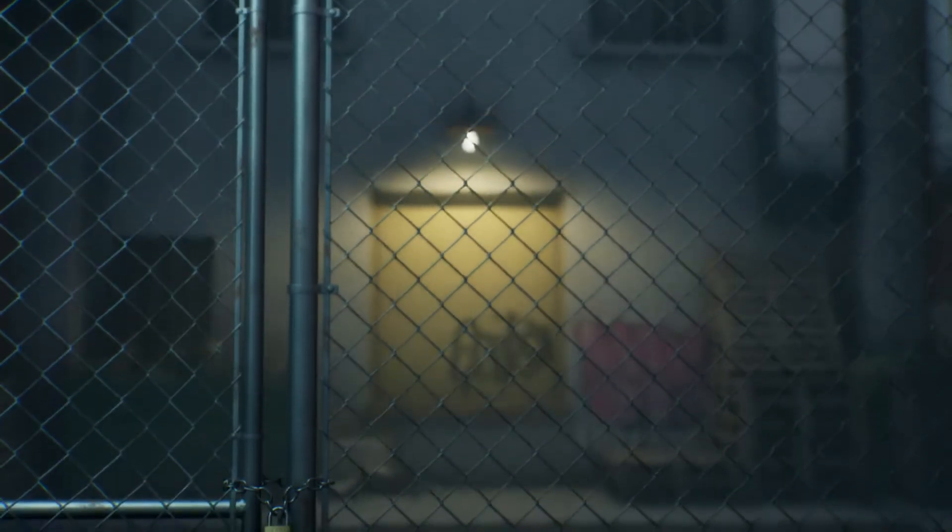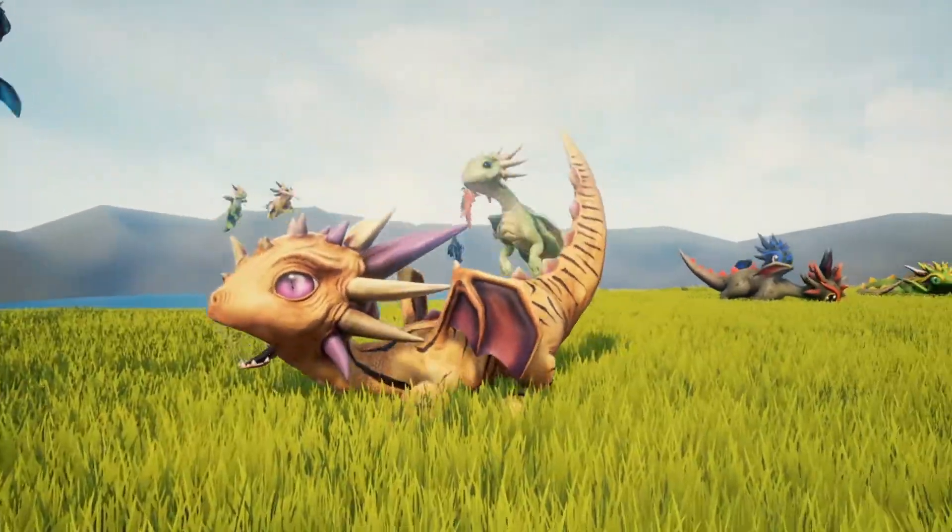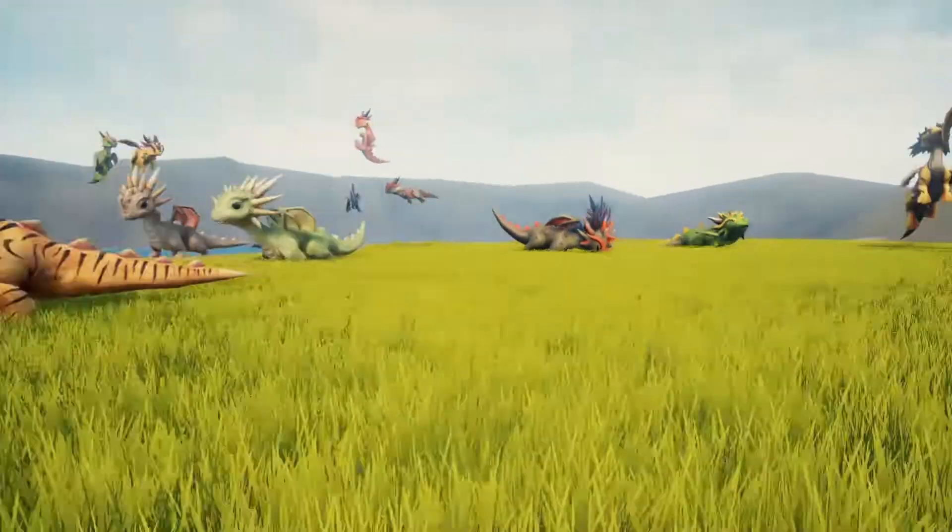These are assets that you can claim for free now and keep and use forever. So without further ado, let's get right into it starting with the Little Dragons Tiger. This is an asset pack of five different dragon characters which you can use within your games, and they are animated as well.